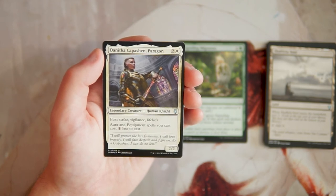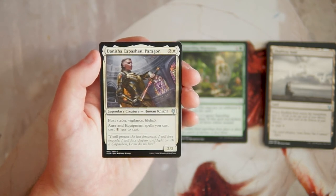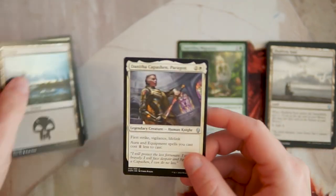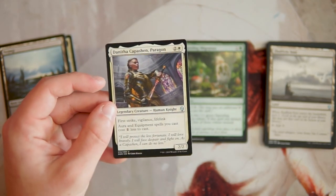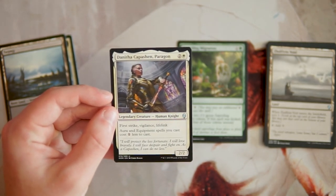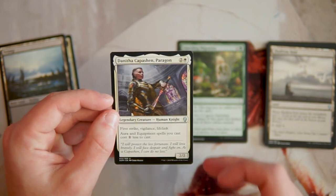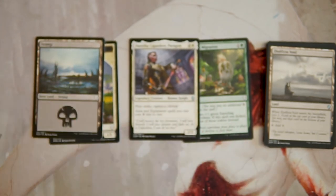Our legendary creature — we get one per pack — is Danitha Capashen, Paragon: a 2/2 human knight for two and a white. Knights are relevant in this set. She has first strike, vigilance, and lifelink, and aura and equipment spells you cast cost one less. This is probably going to be my pick — it enables a lot of really good things. Cheap equipments become even cheaper, and a 2/2 with first strike, vigilance, and lifelink for three is huge. It's also historic, giving lots of synergy in this set.